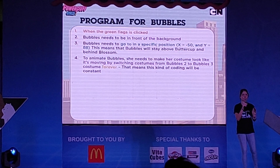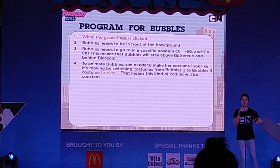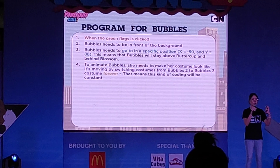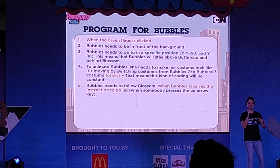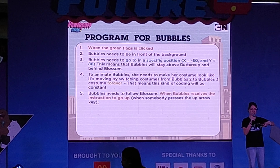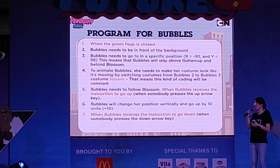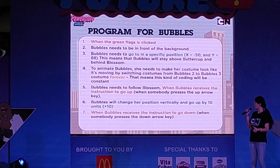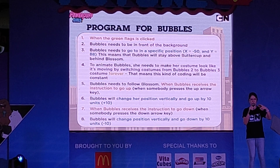And then, to animate her — animate means to make it look like she's moving — she needs to change from costume Bubbles 2 to Bubbles 3 forever, meaning it's going on all the time. Then Bubbles needs to follow Blossom. So when somebody presses the up button, she needs to go up vertically by 10 units. And when somebody presses the down button, she needs to go down vertically — that's why it's negative 10.